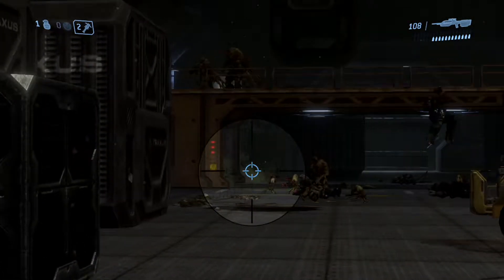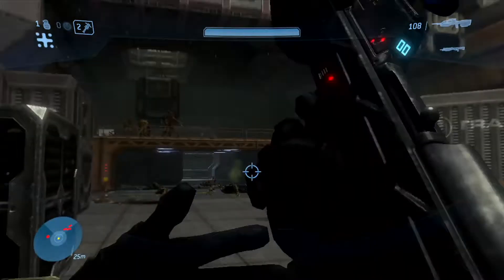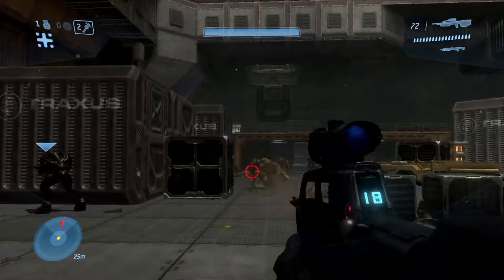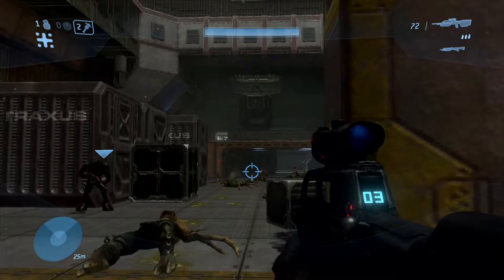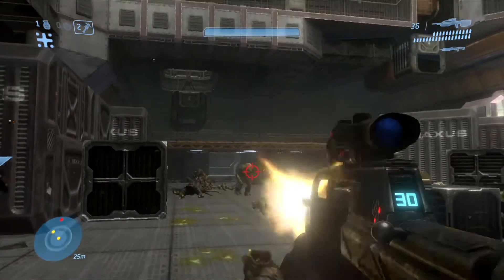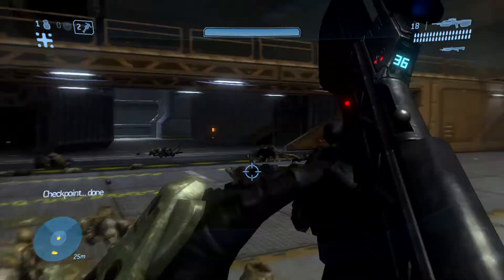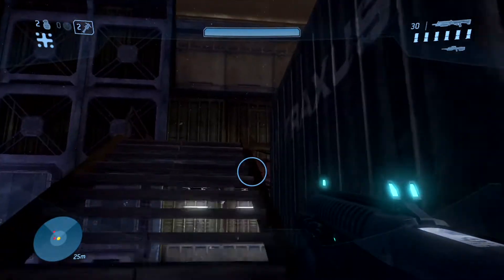It's nice to have the Arbiter because whenever he gets mad, he just swings the sword against the Flood and dexes them. See me actually using the battle rifle well to just tap the Flood. The Arbiter being allowed to try to be funny there — rise up and I will kill you again and again.